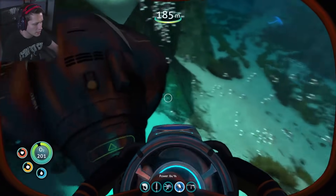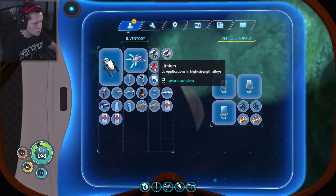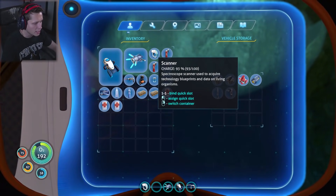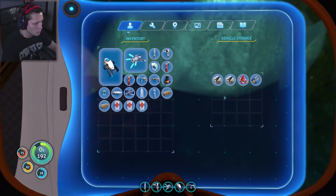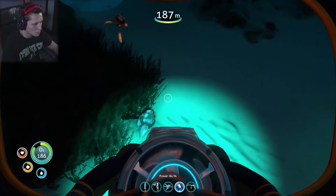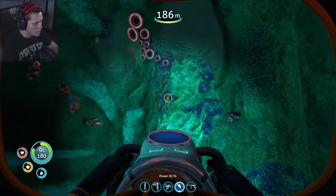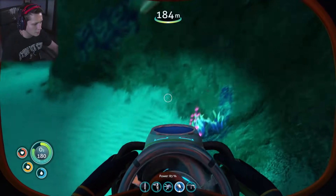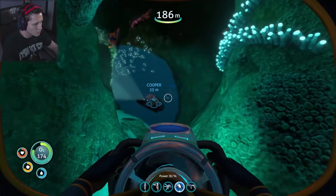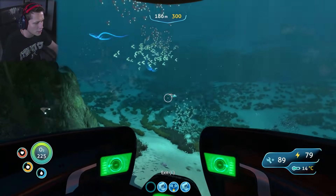This is where the Seamoth comes in handy. I picked up some weird containers on the ship — diamonds, take that, and some like scientific beakers and stuff. We're going to keep those for sure. Up and down there — it's a good little trip so far, exploring new uncharted territories.